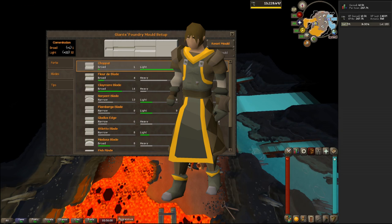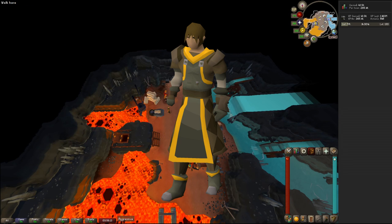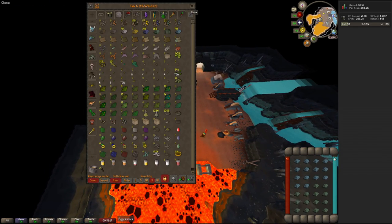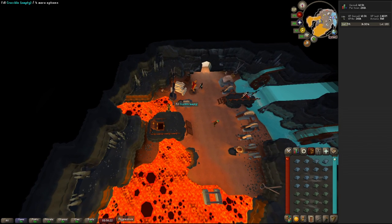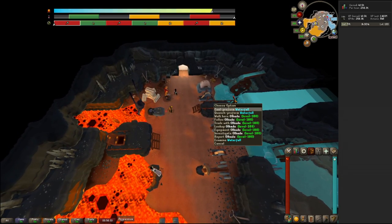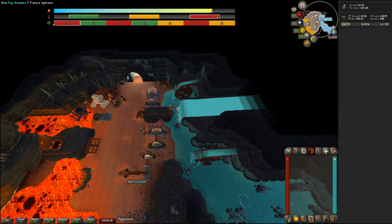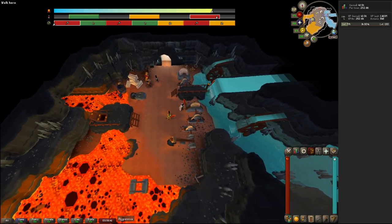The smith's outfit is the most significant reward offered in the minigame as it has effects both within the minigame and outside. In the minigame, each piece has a 20% chance to grant more progress on your preform with each action on the tools, and the full set guarantees this effect. Similarly, each piece has a chance to speed up anvil smithing actions by 1 tick, and the full set guarantees this as well. So when making adamant plate bodies, for example, it turns the 5-tick action into a 4-tick action, speeding up your training by about 20%.